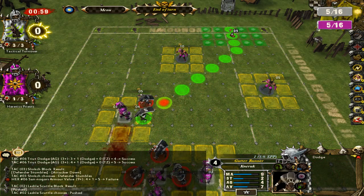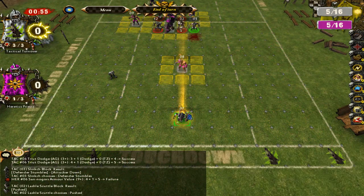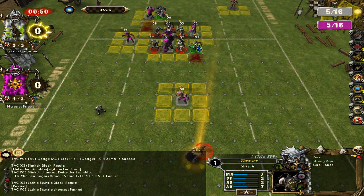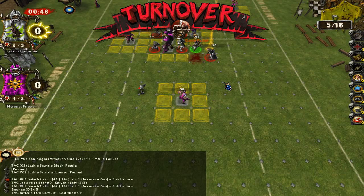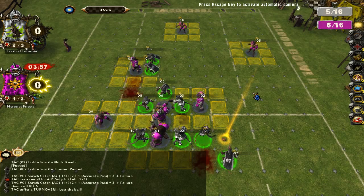I can run this player down here, make the hand off to my thrower, and go throw the ball. I don't want to be there because that's where I need to run in a minute. That was a really bad play from me actually — I could have done a lot more things right that time.